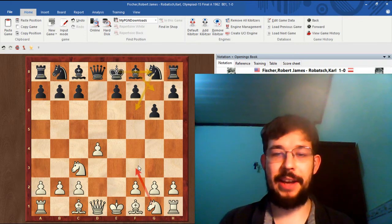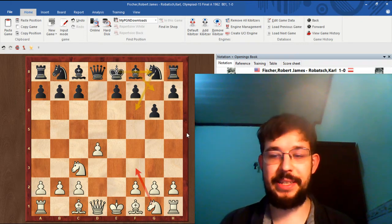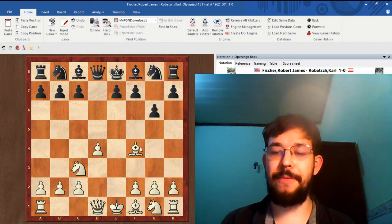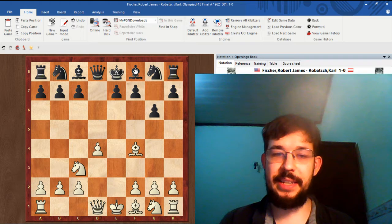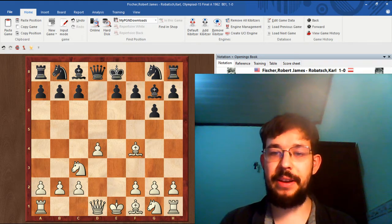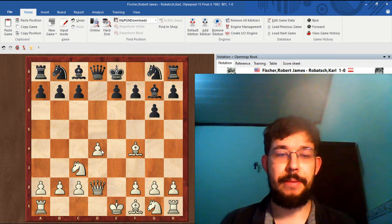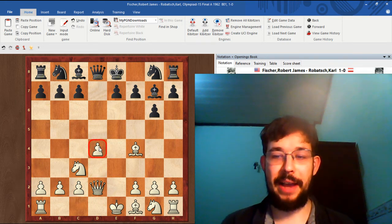He didn't play the automatic knight to f3, which would be the standard move. Instead he played bishop to f4, with the idea that after Bg7 he now played the move queen to d2 — basically just not caring about this pawn, saying to Black, 'okay, you can take the bait if you want.'